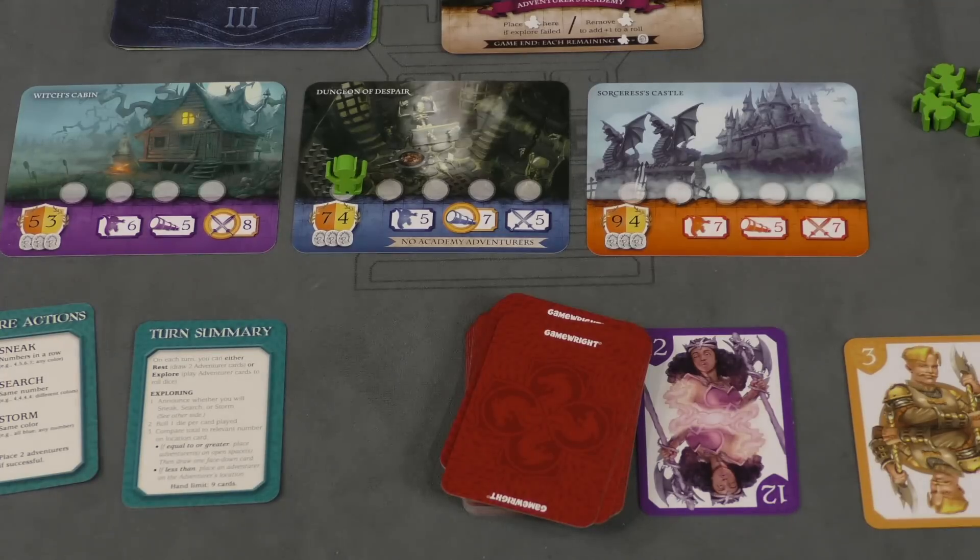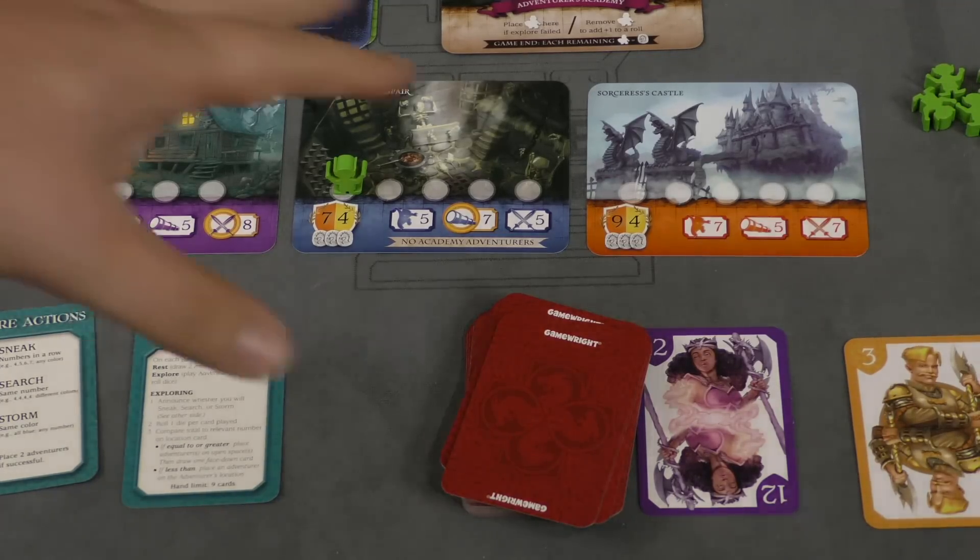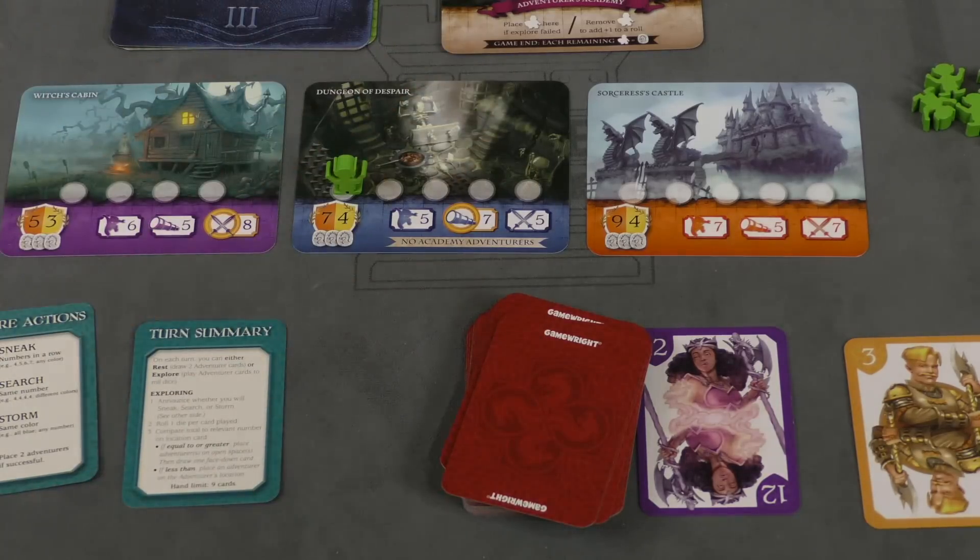The other thing a player can do is they can explore. You're going to play adventurer cards on one of the locations. There are three ways to explore: sneaking, searching, or storming.